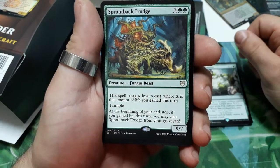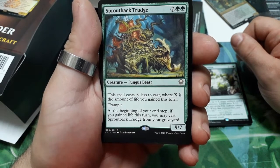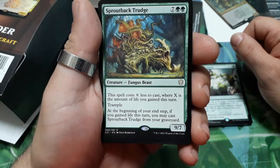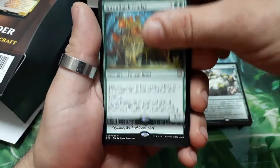Sproutback Trudge — nine drops. This spell costs X less to cast where X is the amount of life you gained this turn. Has trample. At the beginning of your end step, if you gained life this turn, you may cast Sproutback Trudge from your graveyard. It is a 9/7. Interesting card.